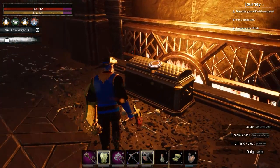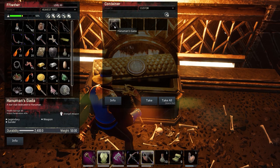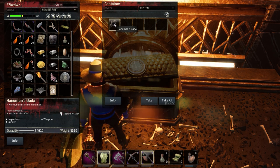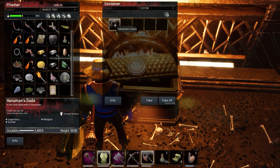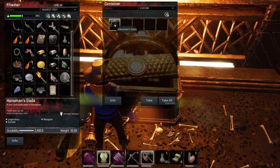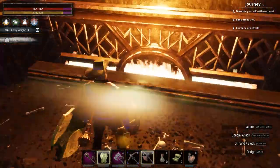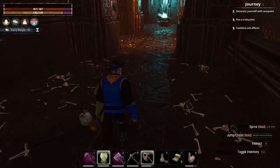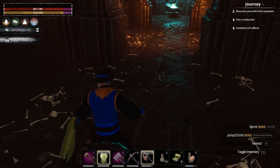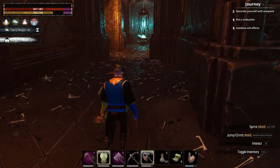Oh okay, here's a big chest. Let's see — Hanuman's Gotta... what the hell's a Gotta? Health damage 60, armor penetration 45, whoa! That's pretty good, but I have a feeling that's a two-handed weapon. I'll bet you anything that's a two-handed weapon — I'll check it out in a minute. Yeah, and it's heavy as all hell. All right, we went this way.